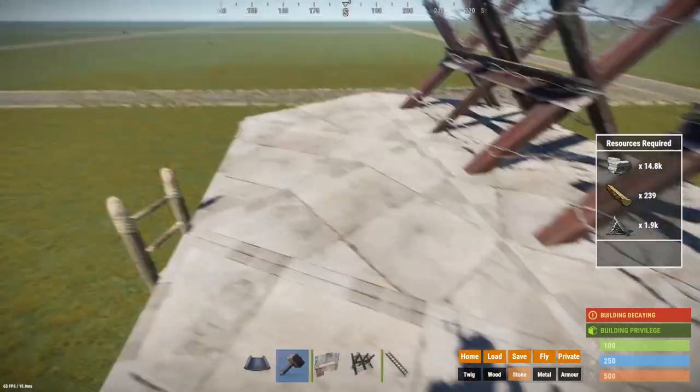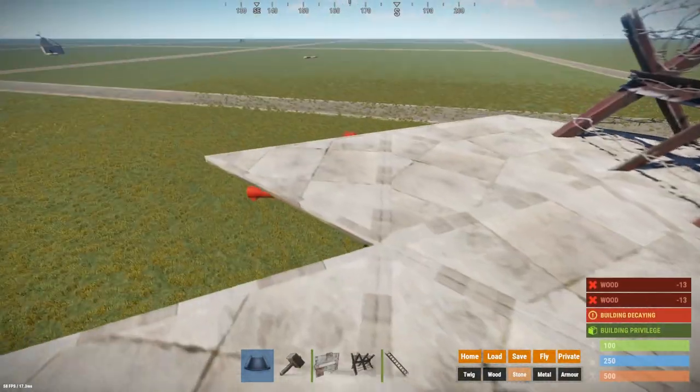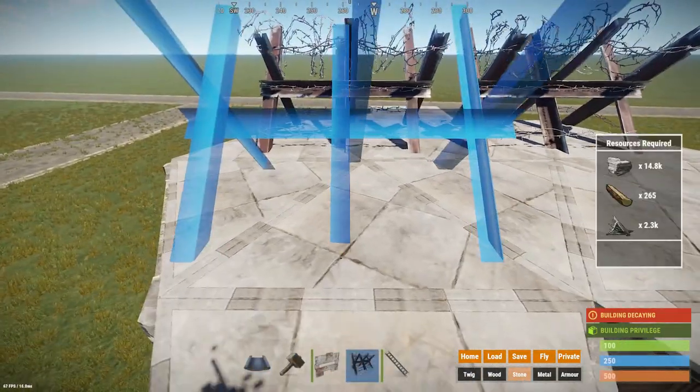Next step, when you already have down your compound, to not allow people to ladder over your base into the compound, we will be placing down barricades on top of it.